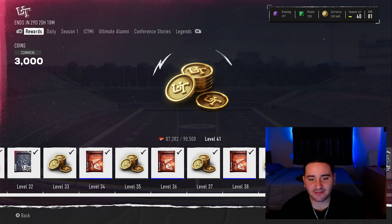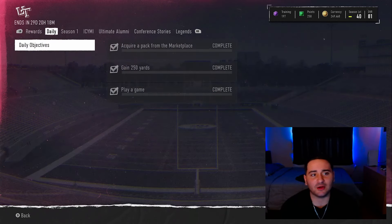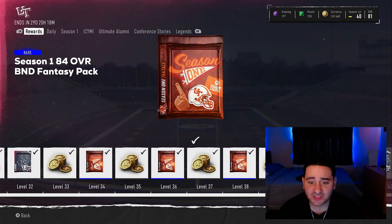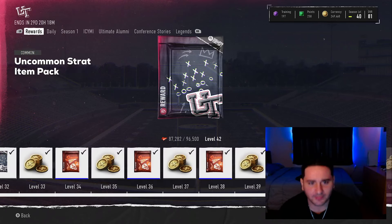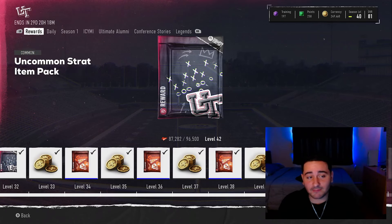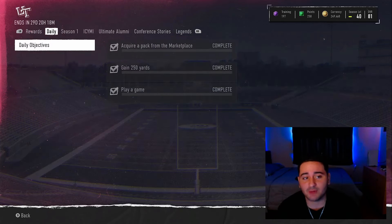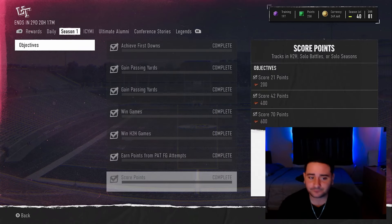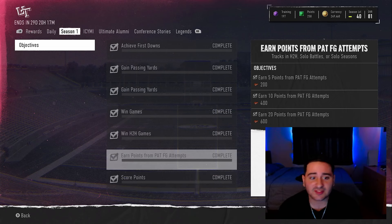What is going on YouTube, welcome back to another CFB25 Ultimate Team video. You guys can see what we are looking at — we are looking at the Season One Field Pass. Why are we looking at the Season One Field Pass? To help you guys level up. I'm going to show you guys the best and fastest way to level up in this game right now, and I'm going to be showing you all of the objectives.